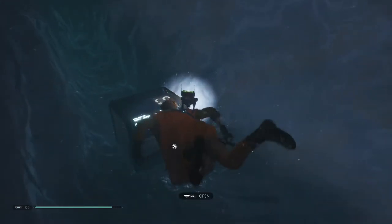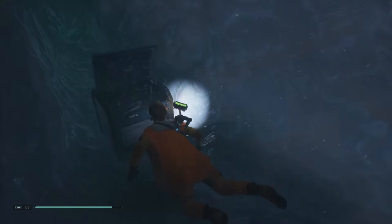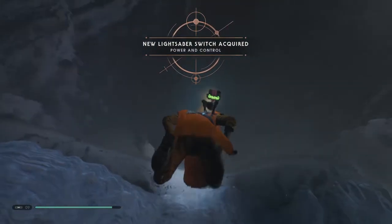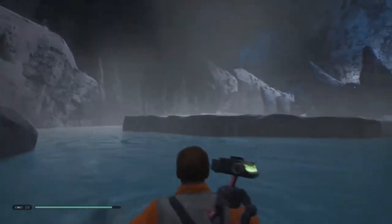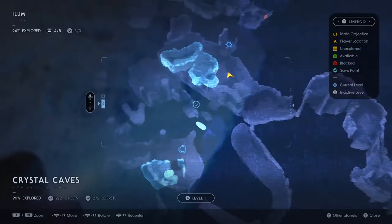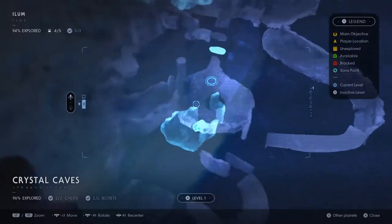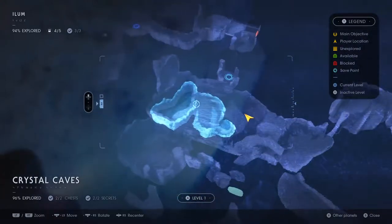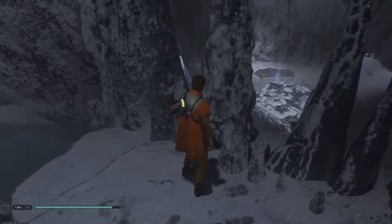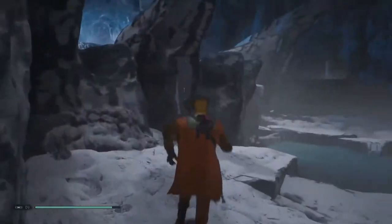We're in one of these situations again — 96% explored but we've done everything. What could possibly be missing? Maybe there's some more underwater somewhere we've not been. Do you see that glow over there? Unless that's a save glyph — ah, it is a save glyph. What's this up here? Maybe this is it. There's got to be a thing somewhere — there's a place where we've not been. Over here it changes to a different place — it's got to be here. Only 60% explored here — how has that happened?